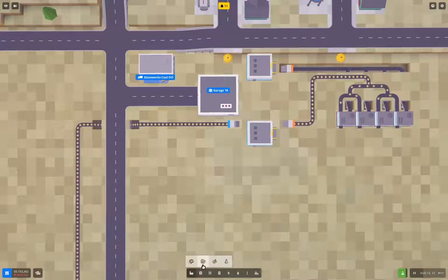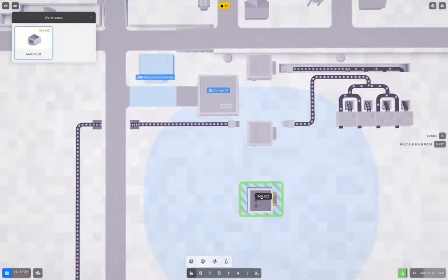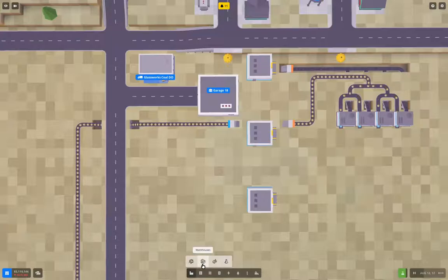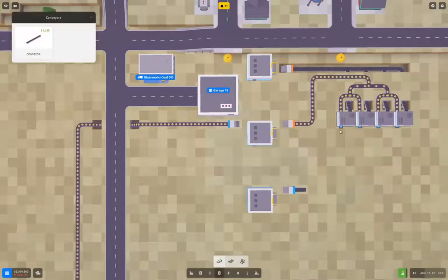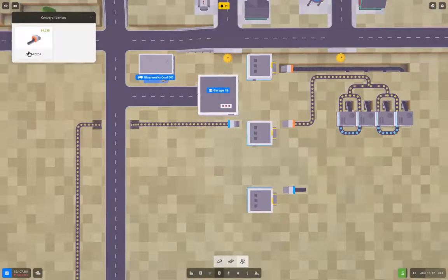Now I need a warehouse — one, two, three, four — and that's going to be glass panes. This one will need an input. I think maybe I need two inputs there, so I'll do two inputs.